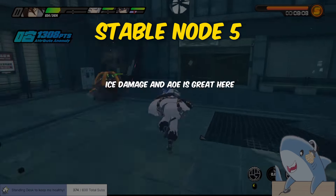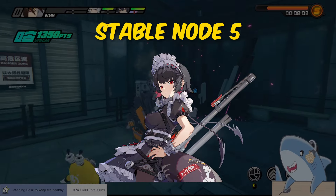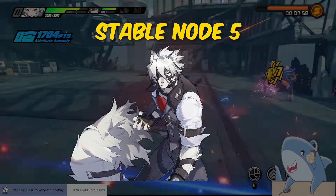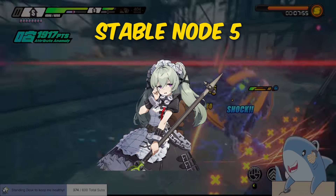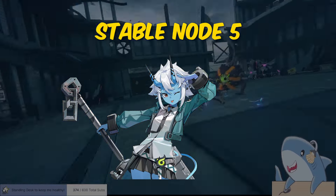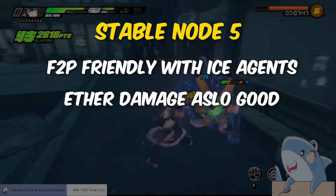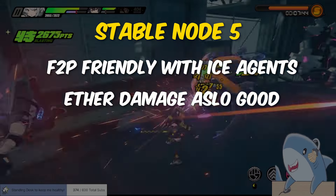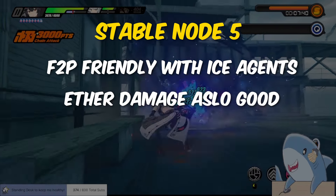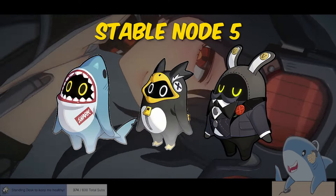Stable node five focuses on ice damage with several tanky enemies. Ellen is great here because of her high AoE damage potential, but if you don't have Ellen, Laika On is great, and most people received a free Korin at launch. Don't forget you get a free Sokaku for beating node three, making this floor relatively free-to-play friendly as long as those characters are built. Ether damage also works really well here. For bang boos, Shark Boo, Peng Boo, and Butler are great choices for this stage.